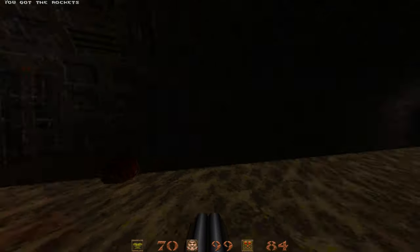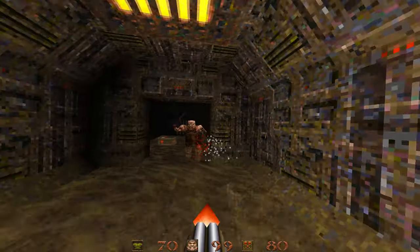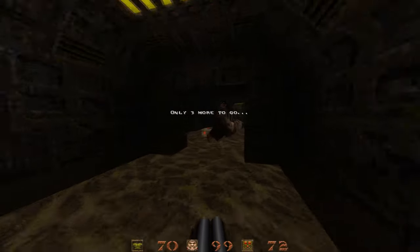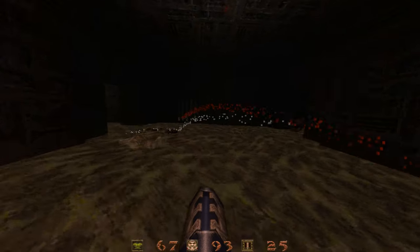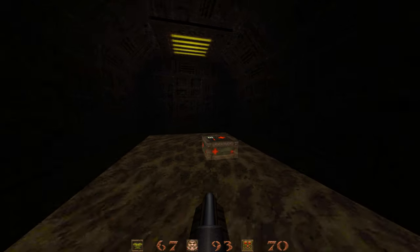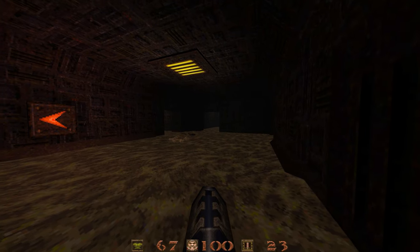This next section — we've already established that there are breakables in the map, so I knew exactly what to do. But again, it's a little on the dark side here.